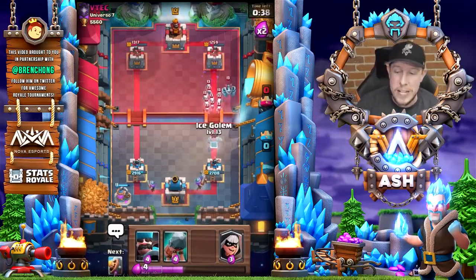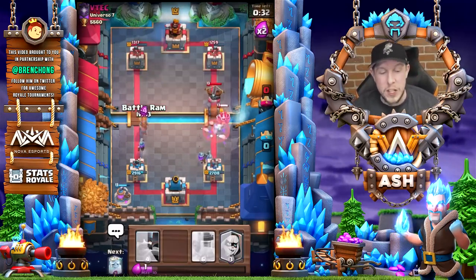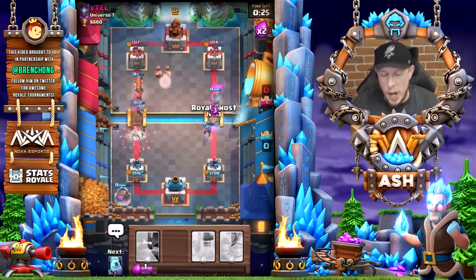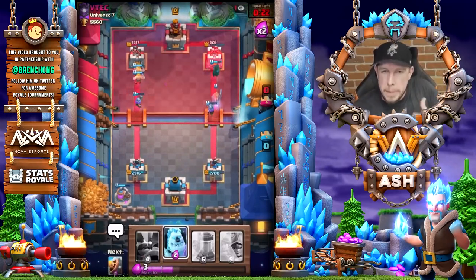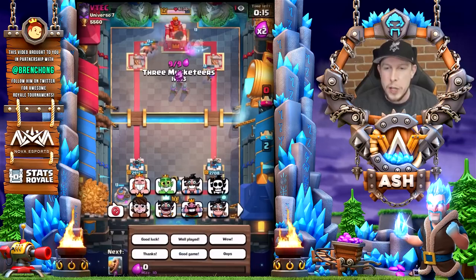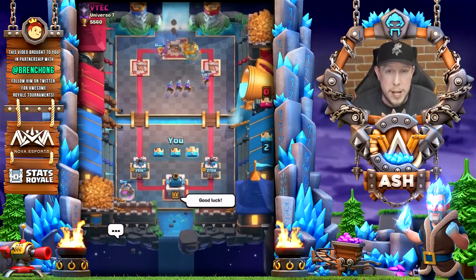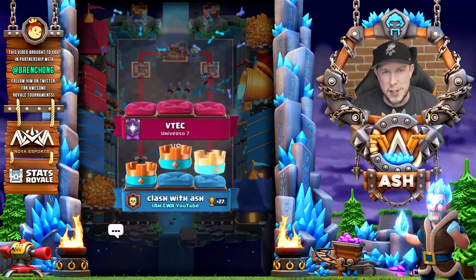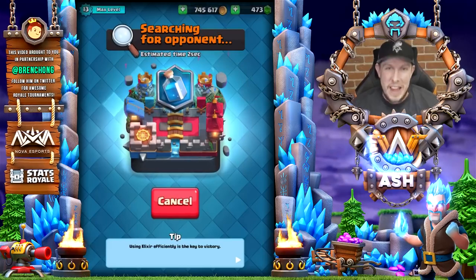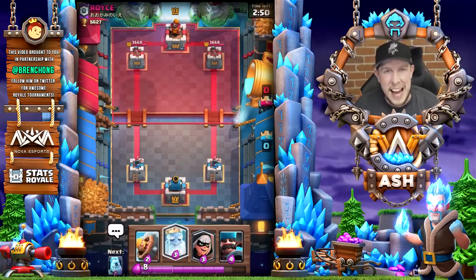Tip number five: do not play when tilted. It's not just that you play worse — though you do — it's almost subconscious. After three or four losses you start making plays you normally wouldn't, like dropping a Bandit at the bridge to open a match. You're a little more aggressive and probably don't even realize it.